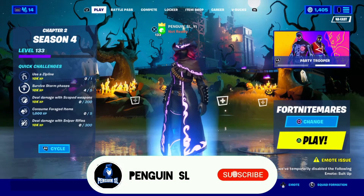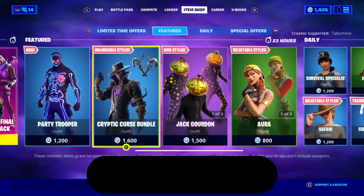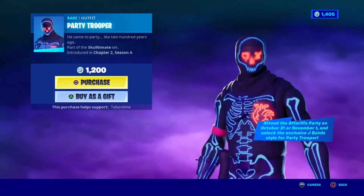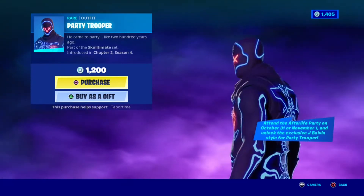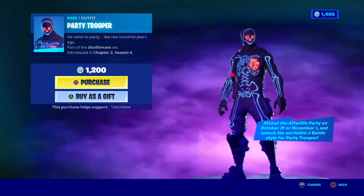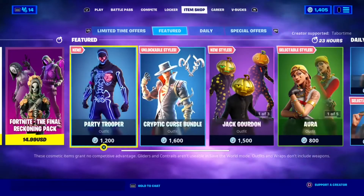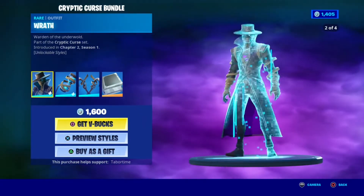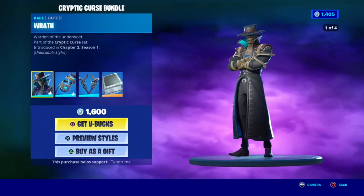Let's see what is in today's item shop. Oh nice — there's a new skin, Party Trooper. He's like Skull Trooper but very glowy, really really cool. And he has bombs — that's really cool. Oh, Cryptic Cruze — very very cool skin.